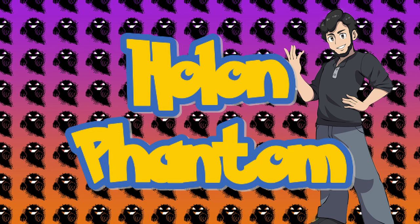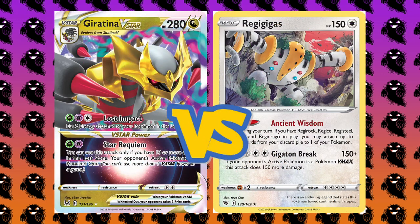For today's video, we're going to be having a live battle from the early 2023 format, which at the time of this recording consists of the sets Sword and Shield up until Lost Origins. On one side, we've got the Ghost Dragon Pokémon Giratina V-Star, going up against the Legendary Golem Pokémon Regigigas on the other side. We'll see which of these two decks can take the victory today.